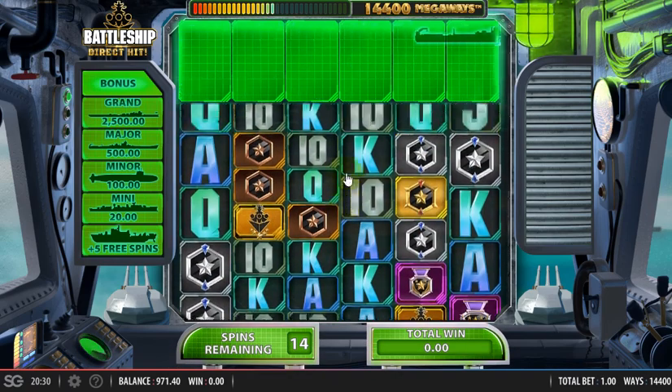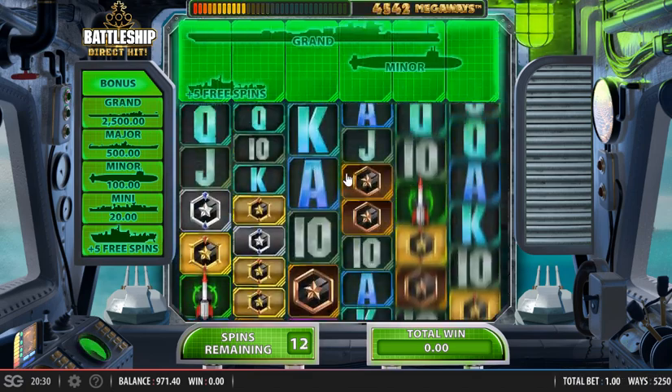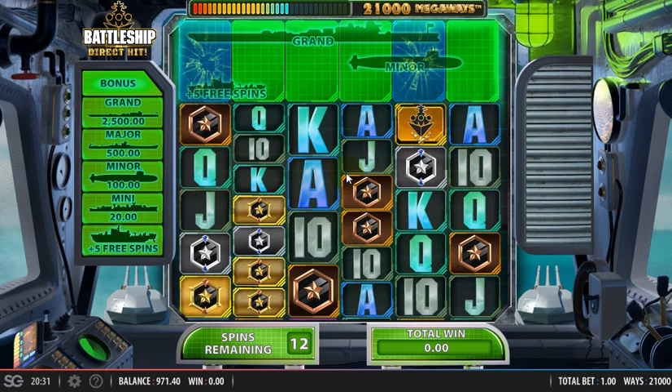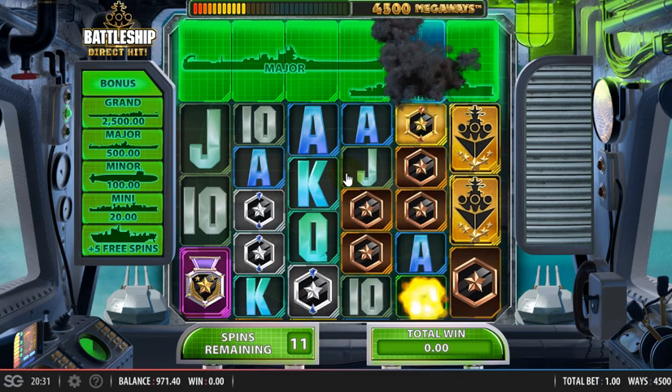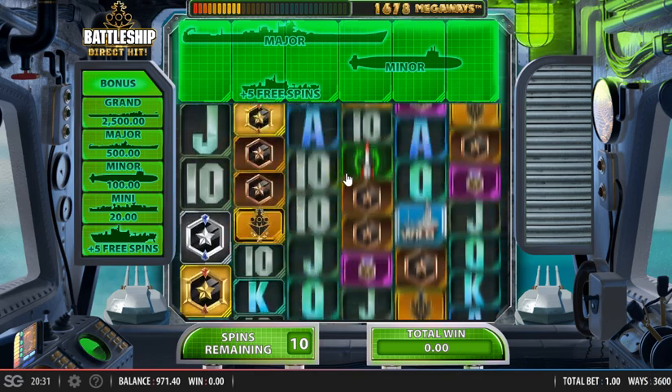You will now see wilds on Reels 2 to 5 on occasion. And those are the jackpot amounts at the top — there's a Minor, there's a Major and a Mini there. And we need to sink those ships in a similar way in order to win that amount.